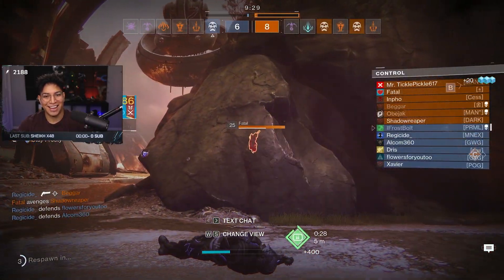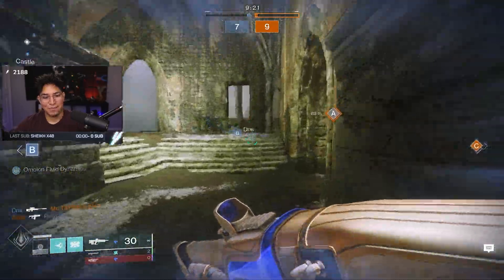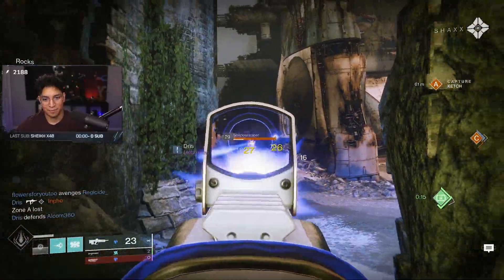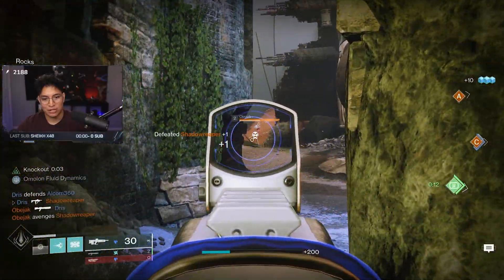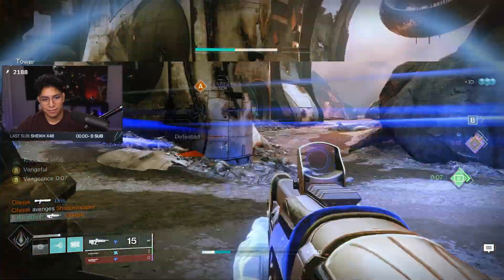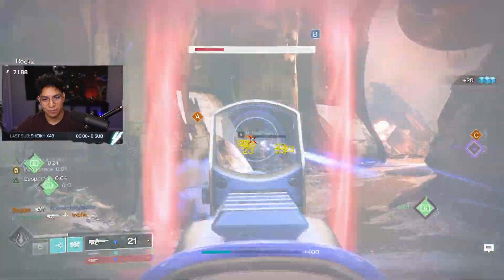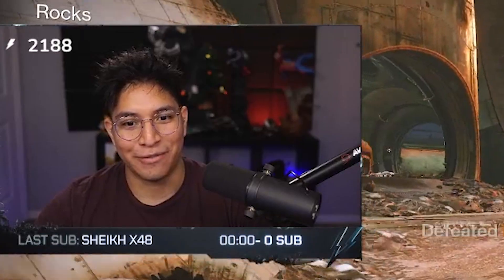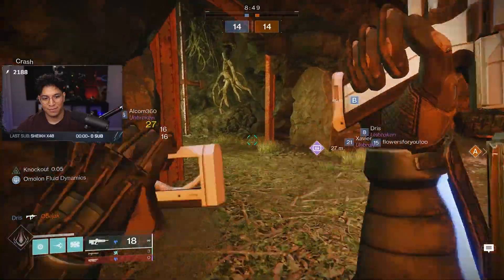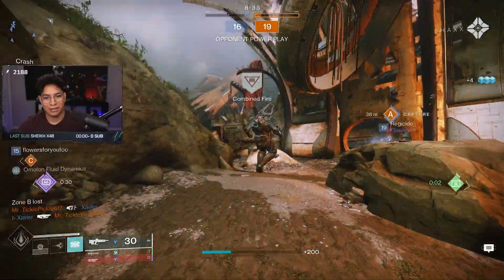I got double-teamed — that Titan just got insta-deleted though. If I can get them at medium to long range I can definitely take advantage of Desperado effectively. Look at that range — I actually outgunned the pulse rifle with Desperado. I like this pulse rifle a lot.